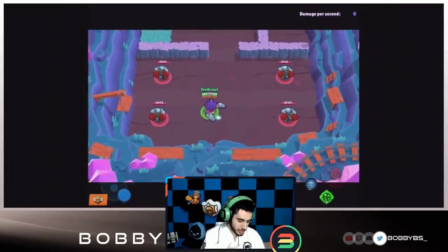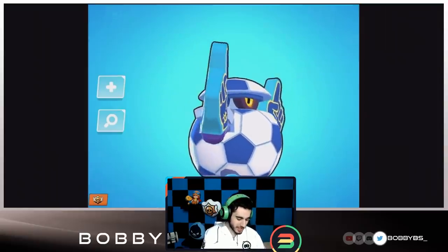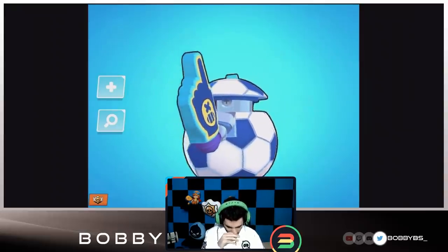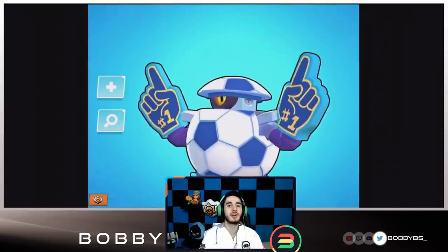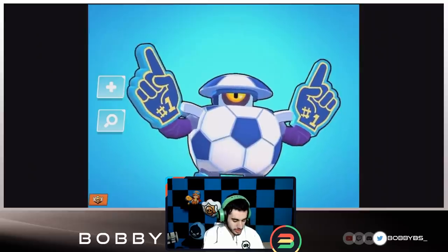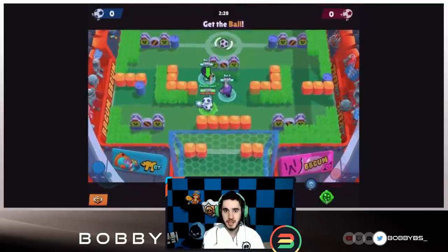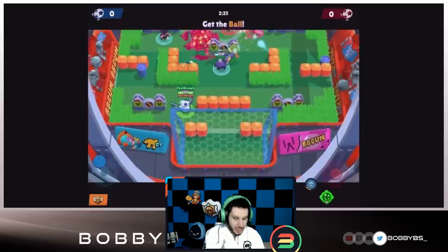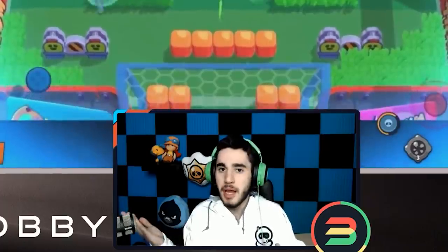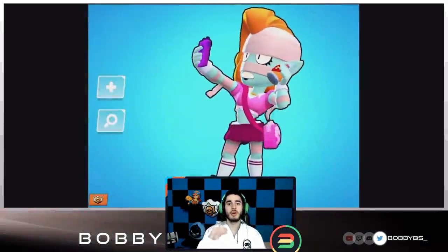Here we have a super funny Daryl skin — I've never seen a skin quite like this. It kind of shrinks Daryl so he looks a little smaller, but he looks like a happy, chill guy and he definitely looks like a soccer ball. This skin is going to cost 80 gems, so it's on the cheaper side. I'd definitely consider getting it — it's probably the second best Daryl skin outside of Dumpling Daryl, which a lot of people think is the best skin in the game.